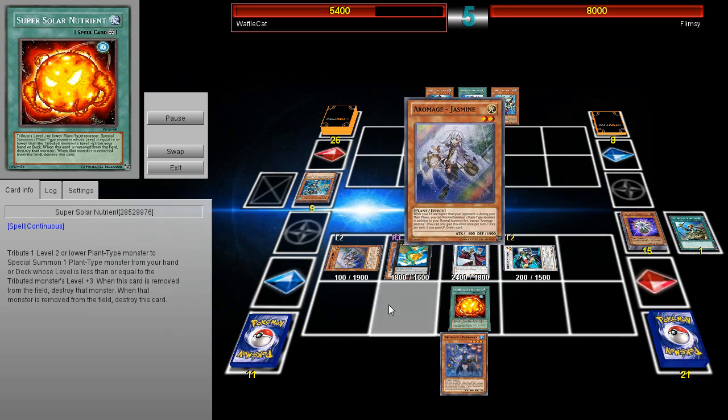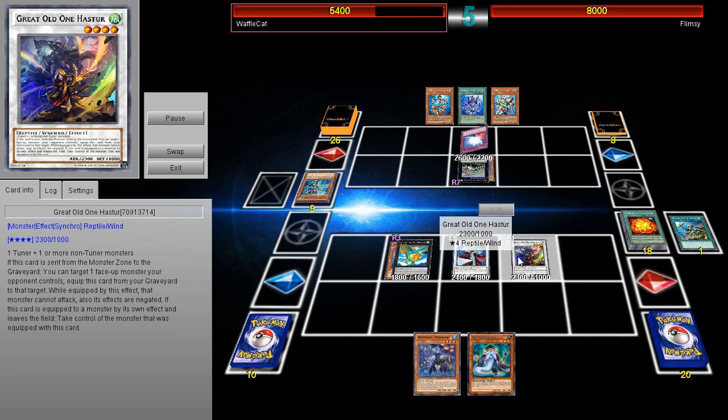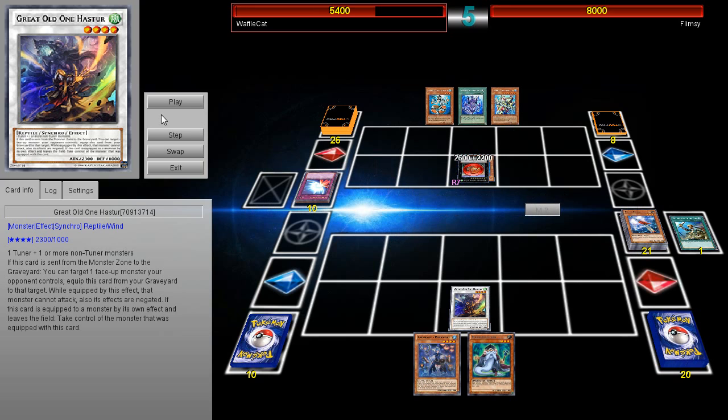Then he's going to be able to topdeck into Regeki and get rid of everything except for Draco Sack because it had tokens at the moment. Regeki was activated. Now this is a really interesting card — Mere Force isn't activated. I'm going to briefly pause it here to explain this card because I don't think anyone knows what it is.